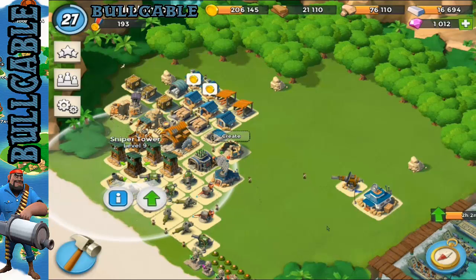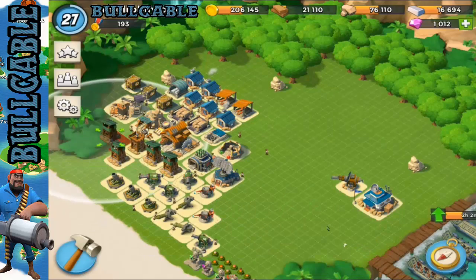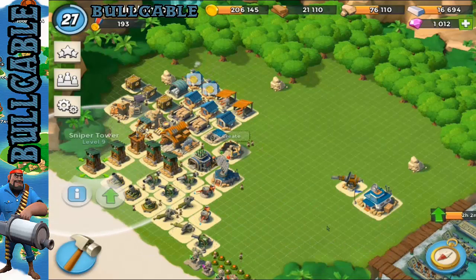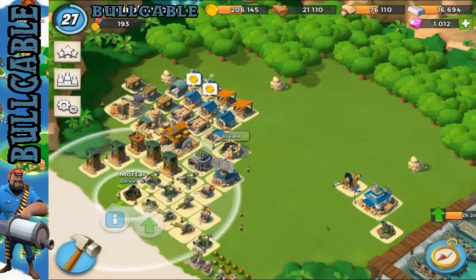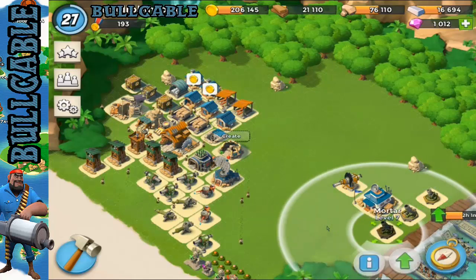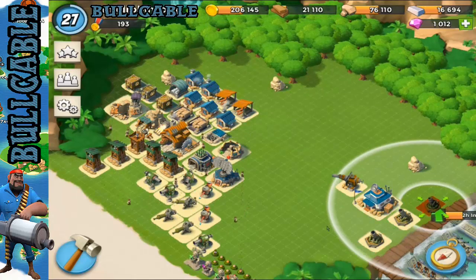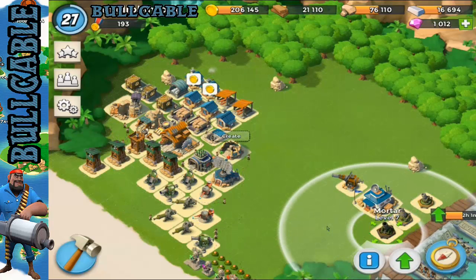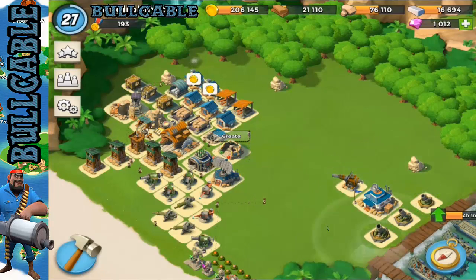Then we're going to put an archer tower tucked in the corner — actually, no. We want mortars at the bottom as per usual. Triple mortar — three mortars tight and packed like that, so this can cover a huge mortar fire right around the base.